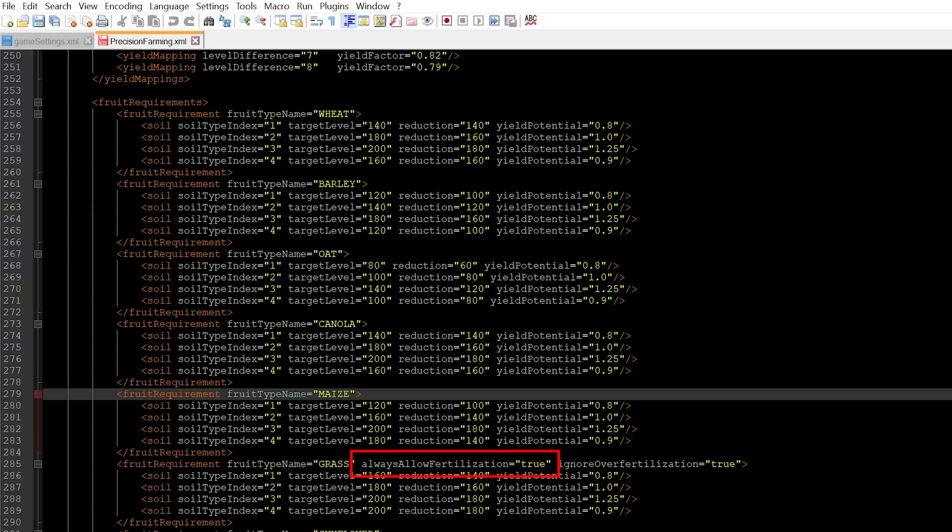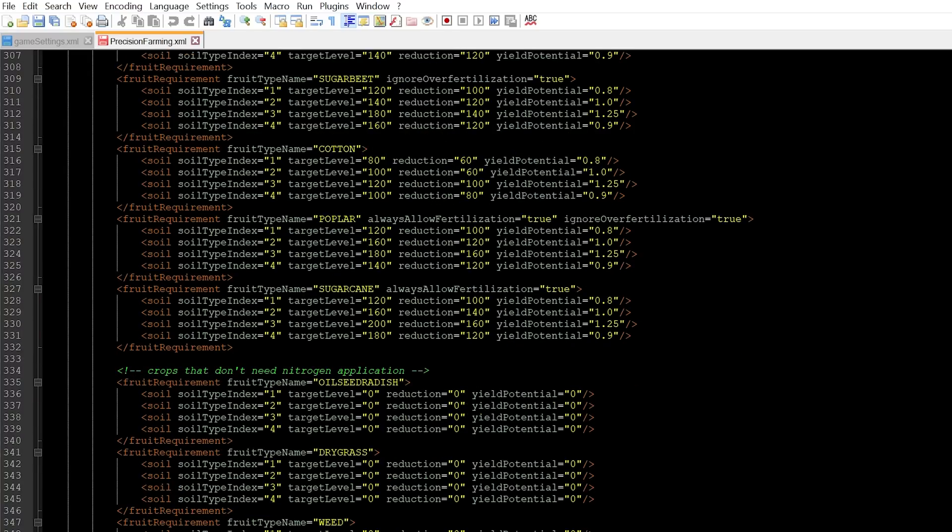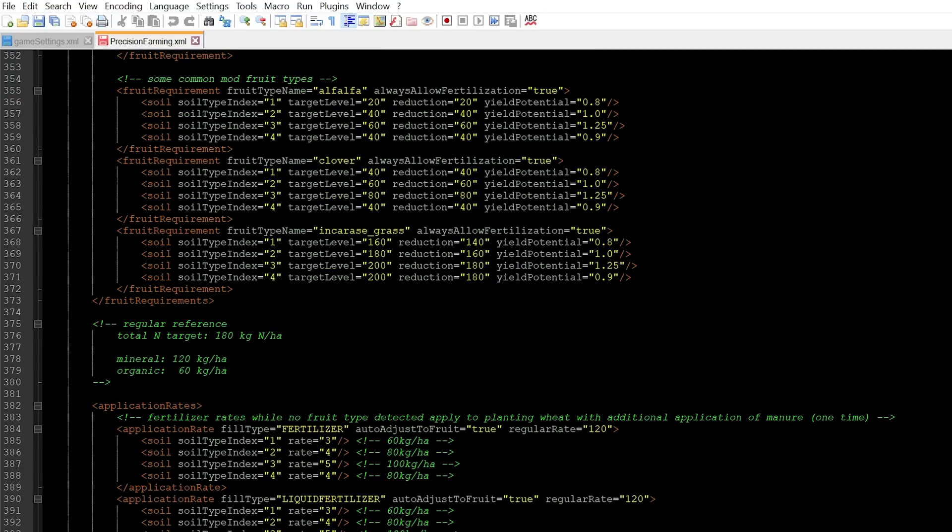Two other properties in the XML file: certain crops will always allow fertilization regardless of the field state — otherwise you're only able to apply fertilizer before the harvest state, not once it's ready to harvest. That applies to grass and some other crops like sugar cane or poplar, which also have the always-allow-fertilization property set to true. They've also included some crop types that aren't in the base game in this DLC, which makes me wonder if those are things Giants plans to add to the game in the future.